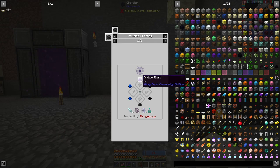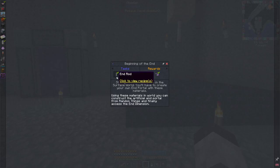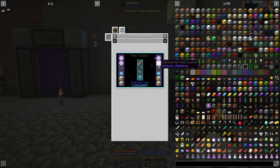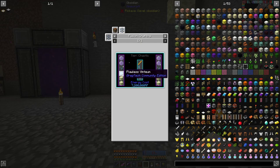Ingredients are: indium dust, wither ash, a couple of nocturnal powder, a couple of high covalence dust — which is just medium covalence — sapphire dust, liquid starlight, glowstone, and a mana diamond. And then the end rod is just fusion crafting of some empowered void crystals, phantom bridge reagent — which is soul sand — obsidian, and chiseled stone, a couple of flawless ventium, four end stone, along with the blaze rod.